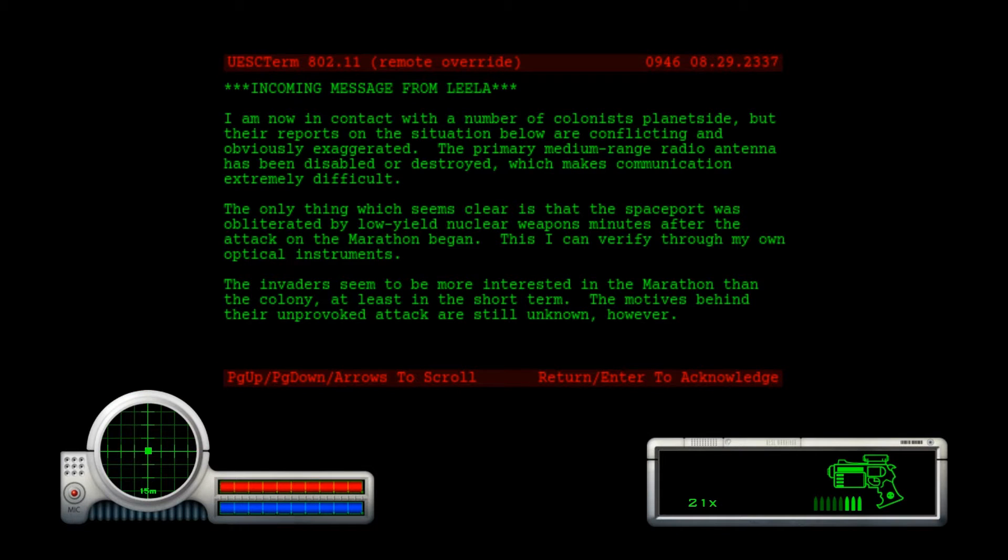I am now in contact with a number of colonists planetside, but their reports on the situation below are conflicting and obviously exaggerated. The primary medium-range antenna has been disabled or destroyed, which makes communication extremely difficult. The only thing which seems clear is that the spaceport was obliterated by low-yield nuclear weapons minutes after the attack on the Marathon began. This I can verify through my own optical instruments. The invaders seem to be more interested in the Marathon than the colony, at least in the short term. The motives behind their unprovoked attack are still unknown.